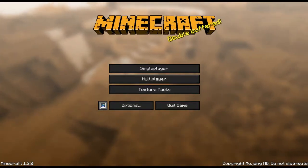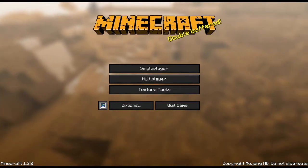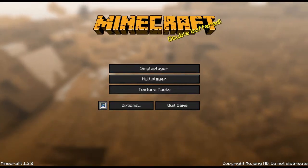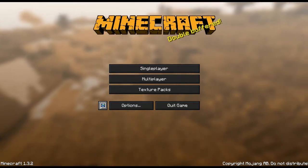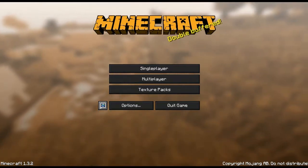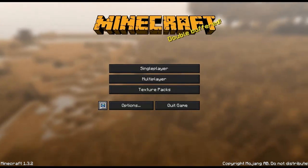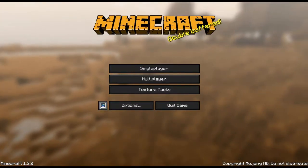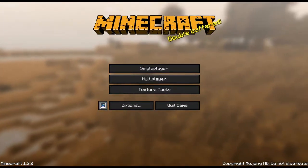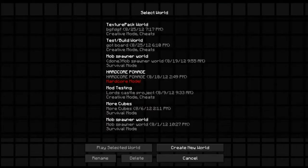The dude that made this is called PewDiePie — his name, I don't know, it's weird. And this is a 16x16 texture pack, and it's currently 100% complete. What's really cool about this texture pack is it goes with ExtraBiomes XL. If you guys know that mod from a while ago, it adds more biomes and different stuff, so I think that's very cool. So let's get into the texture pack review here.